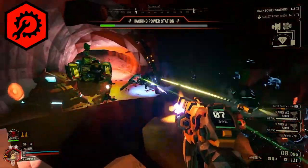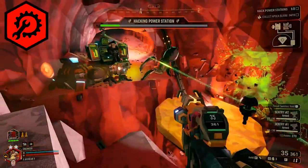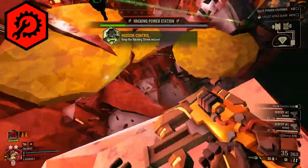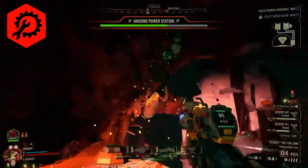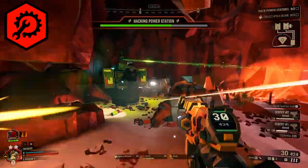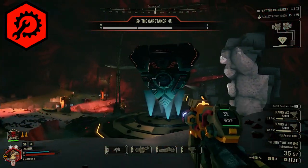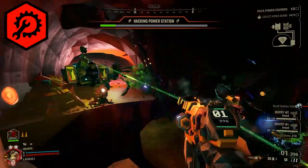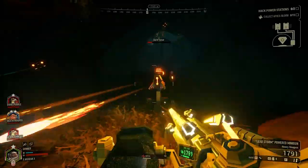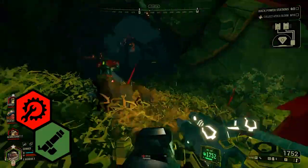The Engineer probably has the most use in this mission since there are so many points where you need to defend an area — whether defending Haxy or holding position against the Caretaker. His ability to lock down an area is invaluable. Sentries are extremely useful, as are proximity mines and plasma bursters. The WSMG and shard diffractor excel at melting mechanical enemies, and his platforms help create pathways for hacking nodes.